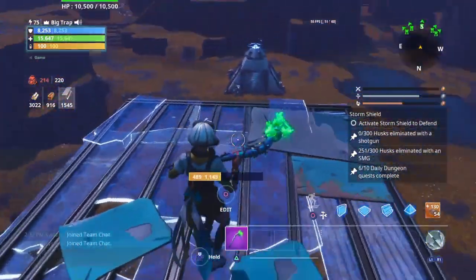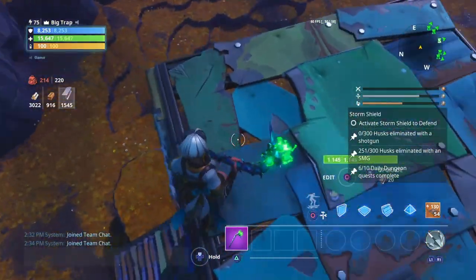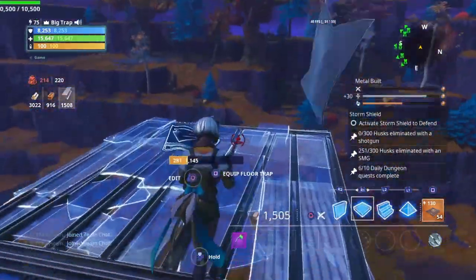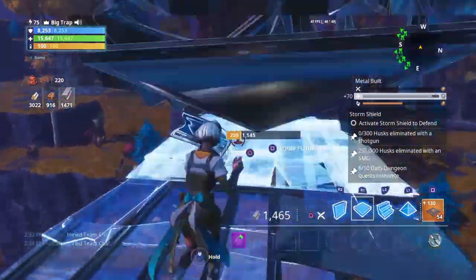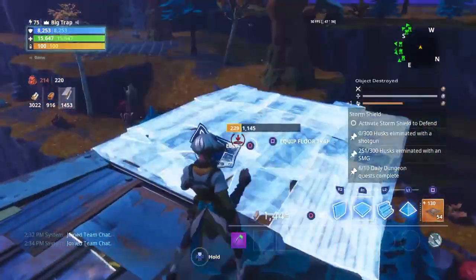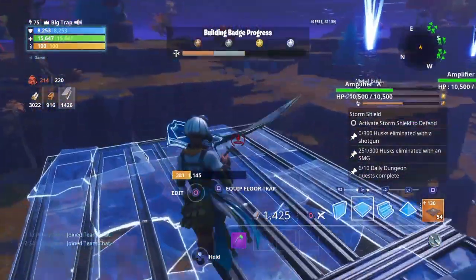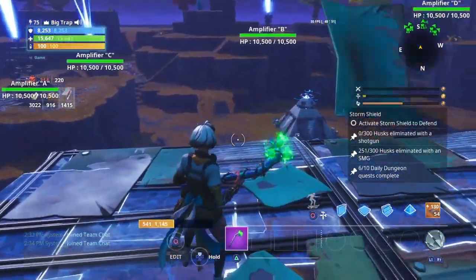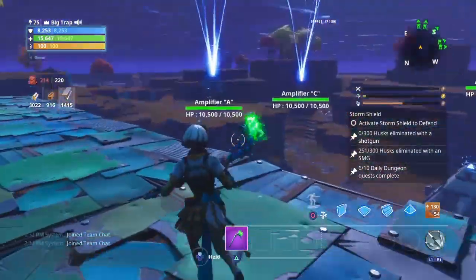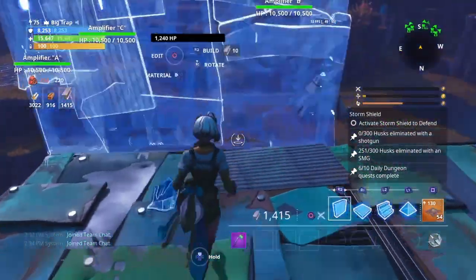This is going to be a 14 by 18 build — 14 sideways, 18 long. Now I do want you guys to know that it doesn't matter how many you go on each side. For example, it might seem confusing how I went like seven or eight on one side and six or seven on the other — it doesn't matter as long as you have them placed down.